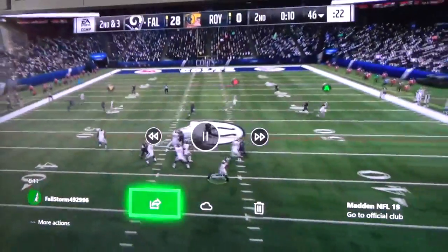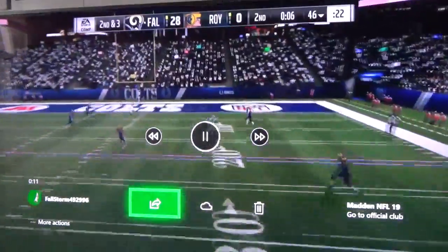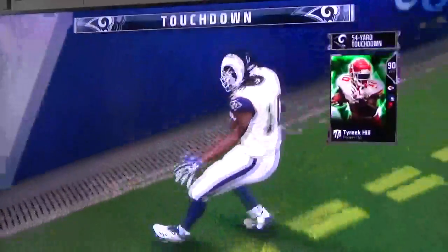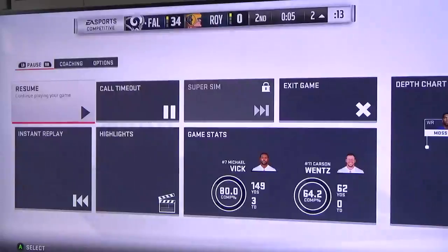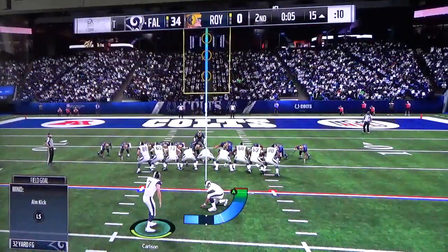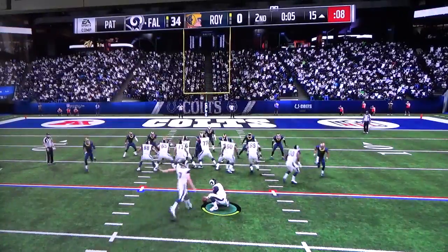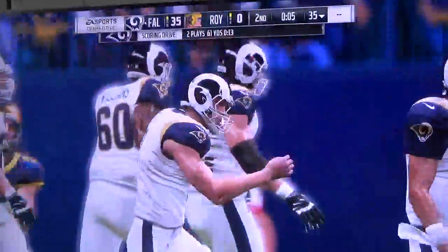Off the play fake, Vick swings down the pocket and going deep for Vogue — and this is time, he's got it. Carlson off the PAT, extra point by Carlson, up and good.